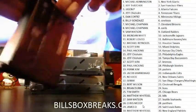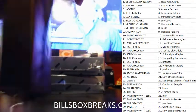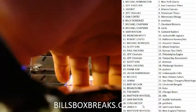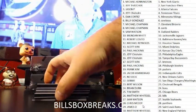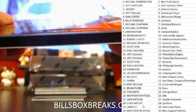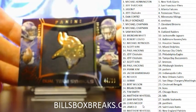Alright, pack number two, second box coming up. First card — nice little dual team symbol, Teddy Bridgewater and McKinnon. Dual team symbols, out of 99 for the Vikings.